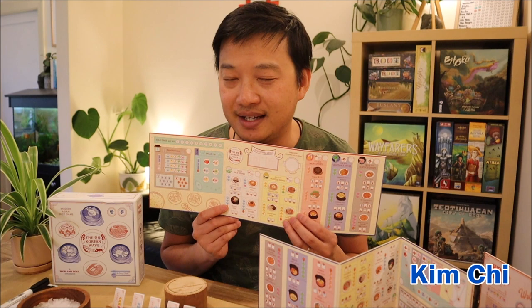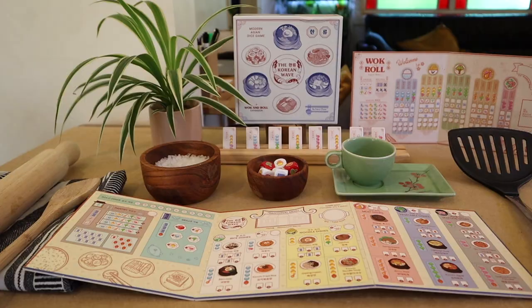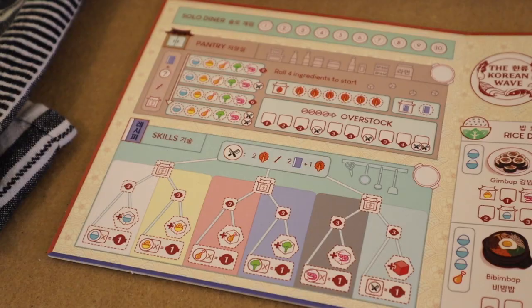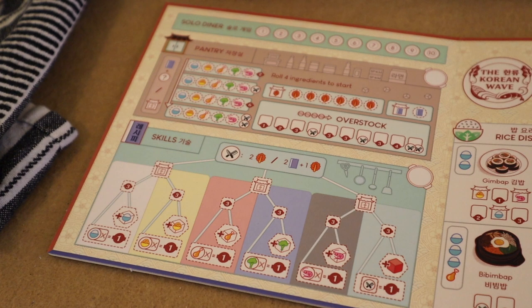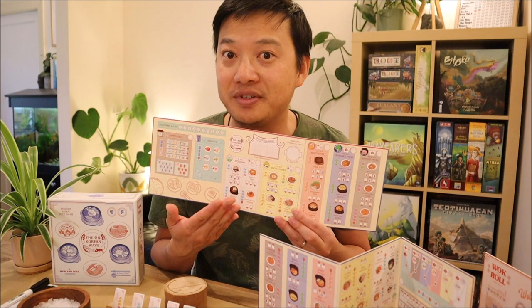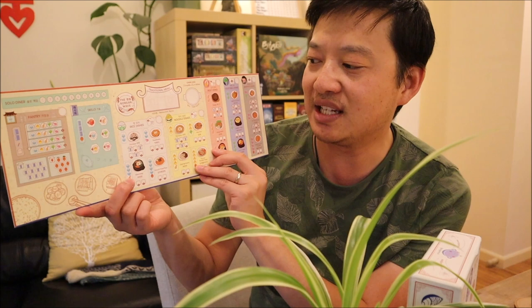What this new ingredient really does to the game is that at the beginning, not every item is able to be cooked, so you get this sense of progression throughout the game. You start off with a simple base set of skills and as you acquire new ingredients, you unlock other recipes and skills. This progression of feeling like you are growing as a player, growing as a chef and expanding your restaurant menu as you become more successful, feels like a great thematic tie-in.